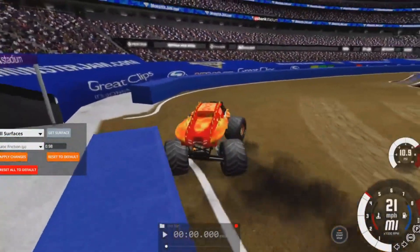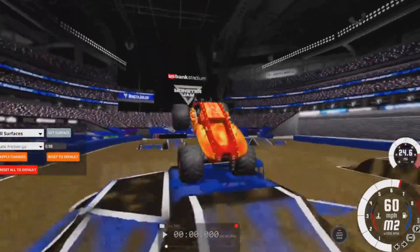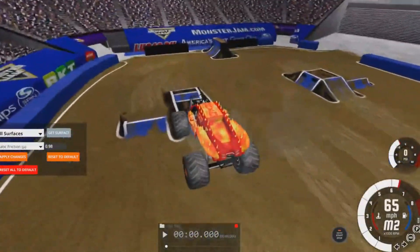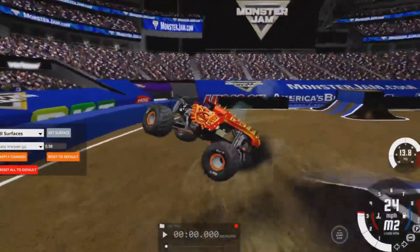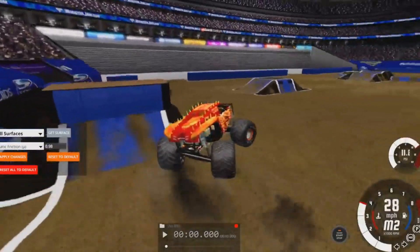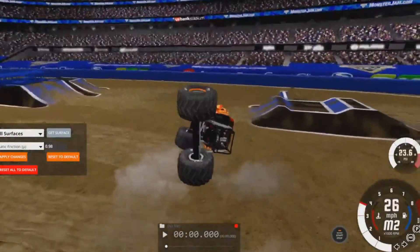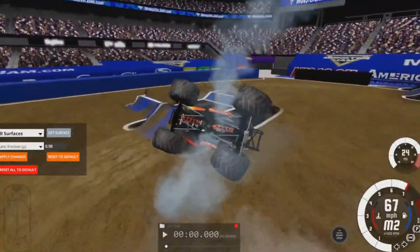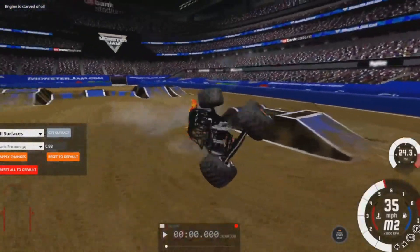Nice save! Now go back for the bus stack, full throttle into it, some huge air with the hill coming up, smack the side of it, on two wheels right there, gonna get the save as well. Hit the side of the backflip wall, still turning right there, going into a donut and jump right there, gonna get the save just barely.